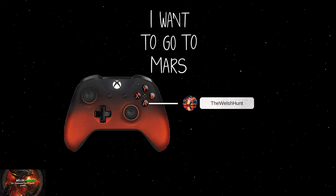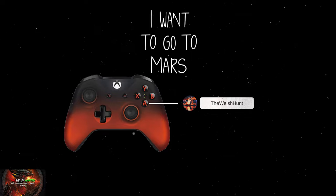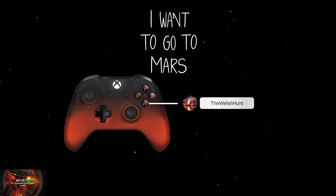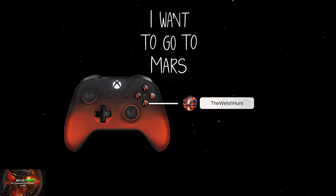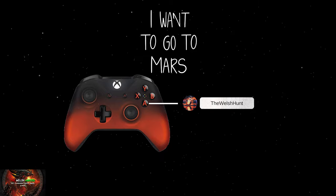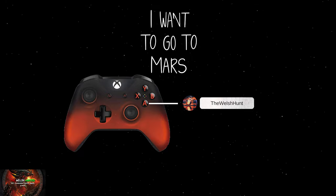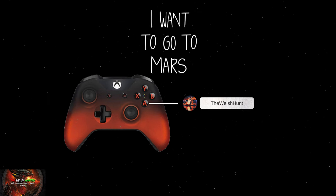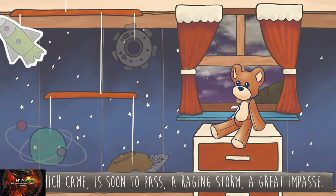Nice. So basically this is a very easy but very cutesy point and click adventure story, suitable for the young really and the young at heart. Robin and Teddy — our two main characters — and a teddy bear, they want to go to a place that never rains, basically anywhere outside of the UK, but now they want to go to Mars. Every single achievement is tied to story-related progression, so you will be getting the full 1000G in literally less than 20 minutes. So with that being said, let's do it.